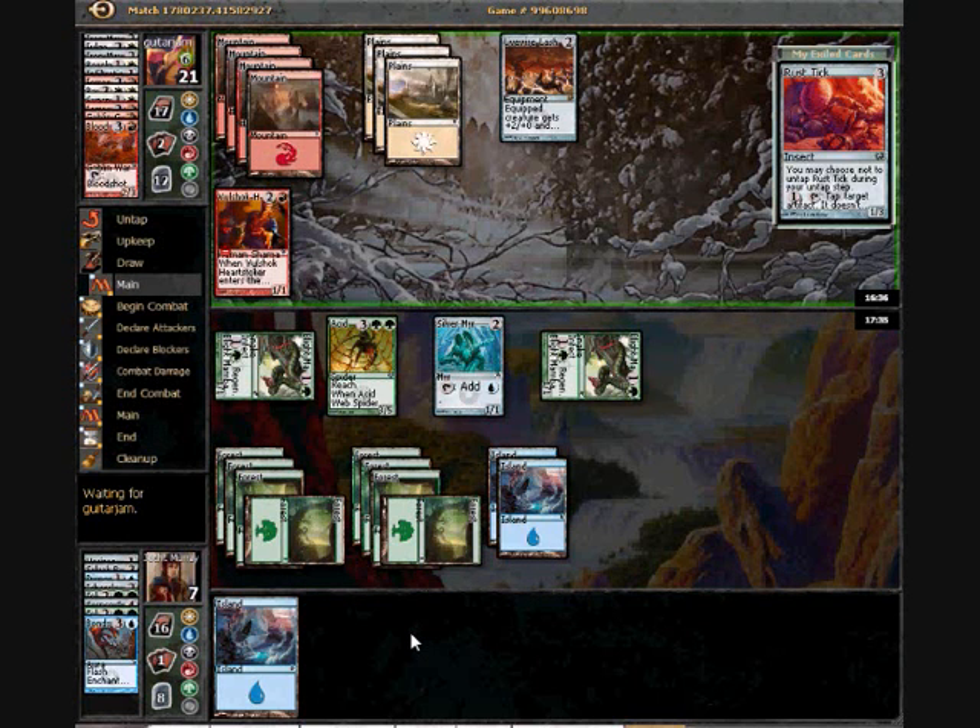Although I think he had the right idea there — that was a good way to avoid his guy getting a counter on it. But unfortunately for him, it would have still not untapped again. So maybe I would have missed the second regeneration on my Black Mamba due to some hilarious misunderstanding.